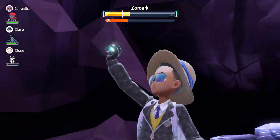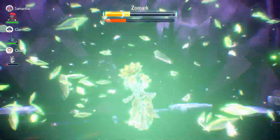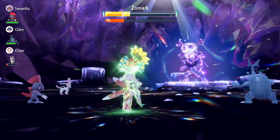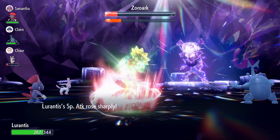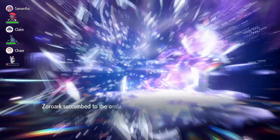So the rotation is: first turn Sunny Day, then turns two through four use Leaf Storm, and from turn five just spam Solar Beam. If Sunny Day goes away, set it up again. If the boss removes your Special Attack buffs, use Leaf Storm again and just rinse and repeat. Lolantis is criminally underrated — I see no one talk about it, which is why I'm showing gameplay of it right now.